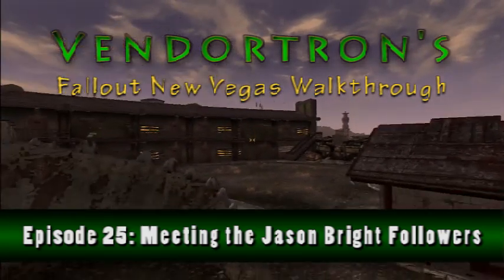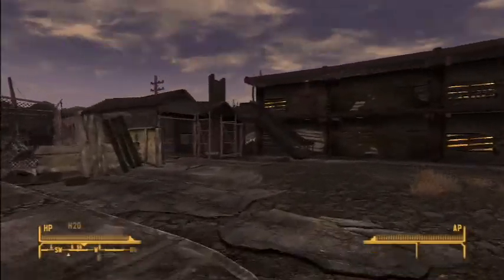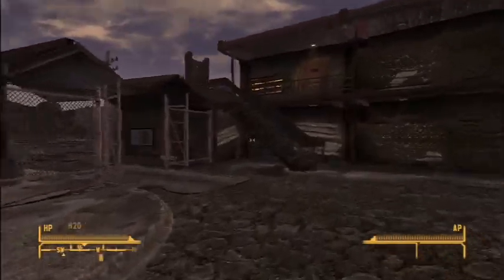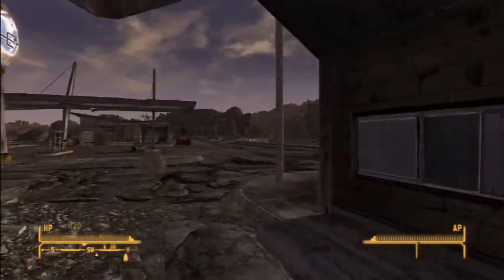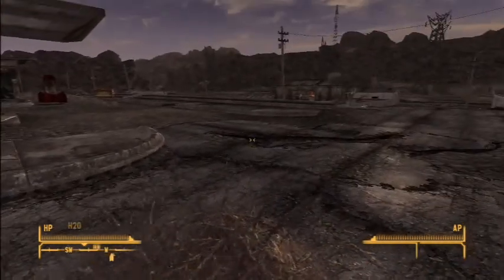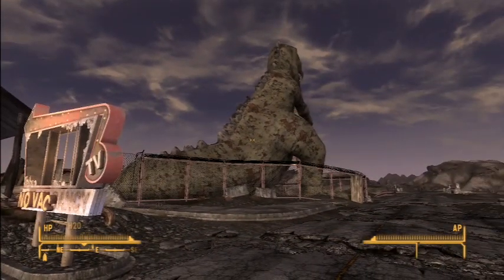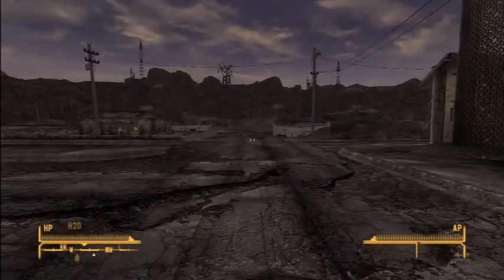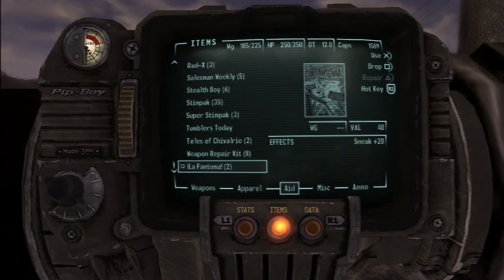Hello everyone. Welcome back to Vendortron's Fallout New Vegas walkthrough. In the last episode, we ended at the Repcon facility, and I decided it would be a good idea to travel back to Novak and visit the gift shop and do some inventory management. I actually ended up selling a bunch of stuff and made 1,500 caps. And I also bought a specific gun.